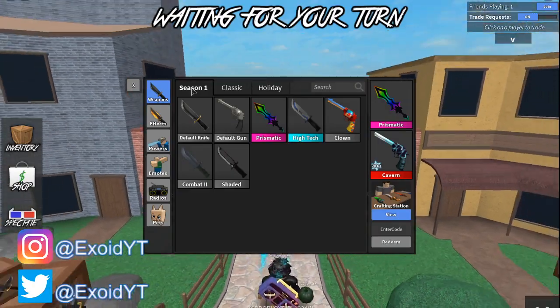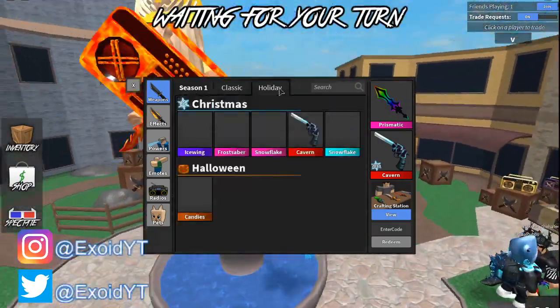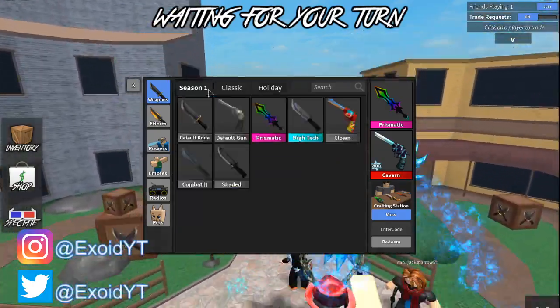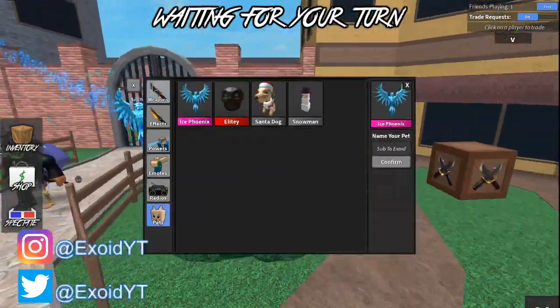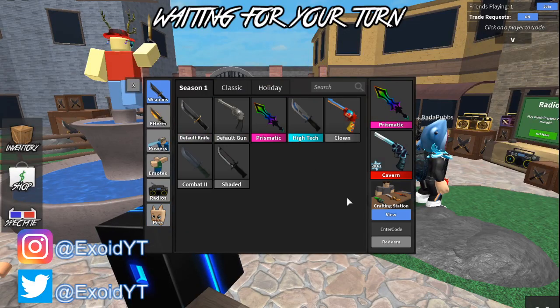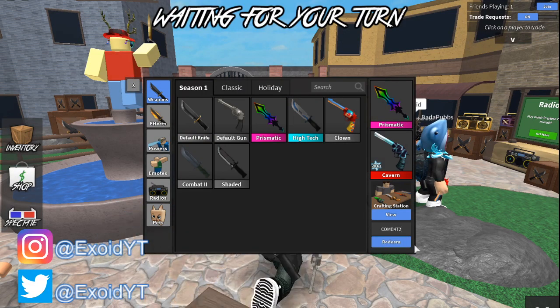Before I show you guys the codes, check out my inventory — I have Tides, Ice Wing, Frost Saber, Snowflake, Prismatic, and Ice Phoenix. Comment down below anything you want and subscribe. To find codes, go to Inventory, then Weapon, and under there you'll see Enter Code.